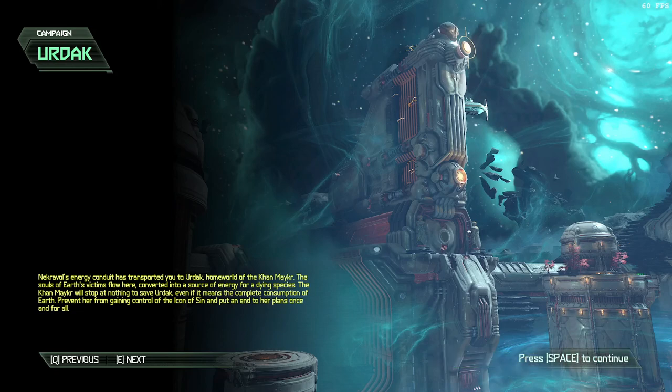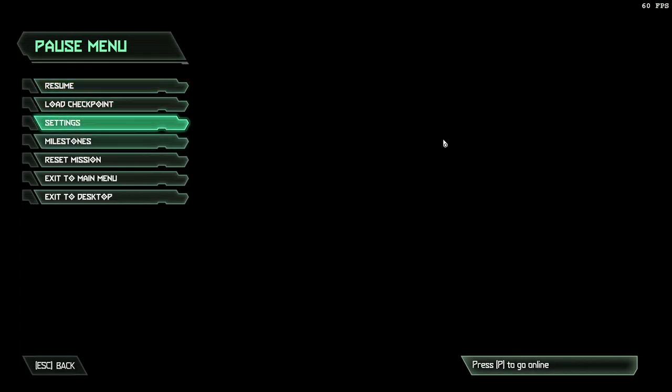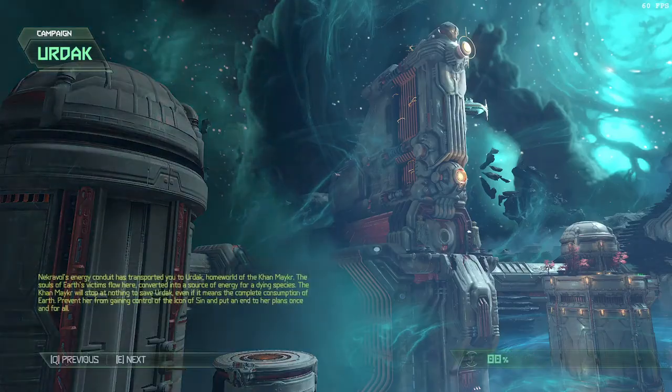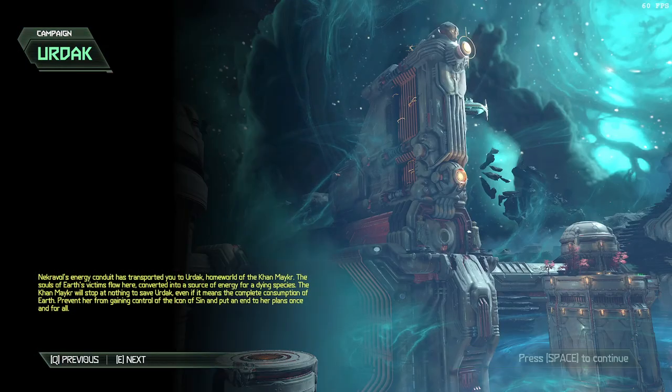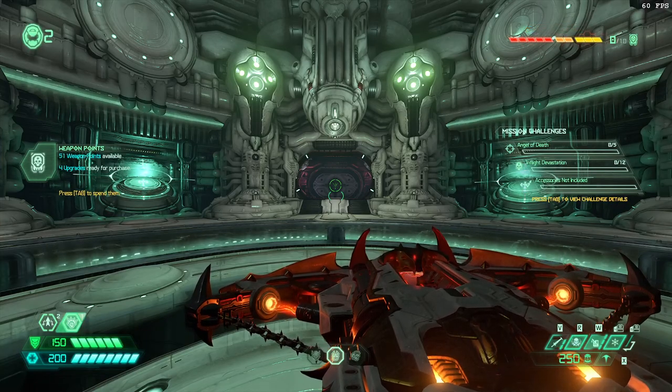I'm going to explain what I understand, which is quite a bit, about the Urduck moving death plane, which is kind of a headache. This is the second attempt at recording this video because I get confused when talking and make it too long, so let's try to be concise. So this is Urduck — I just reset mission and reset again. The point is there is a death plane in the main outdoors area at the end of the level that moves with you.